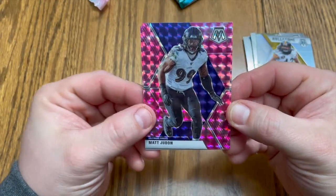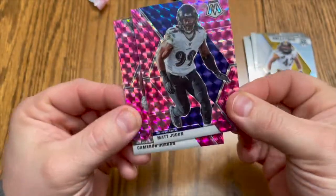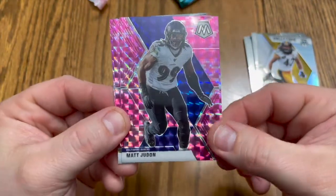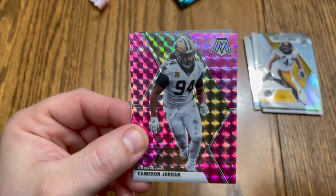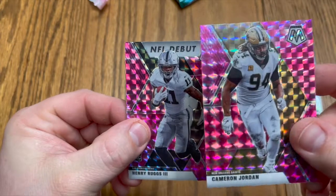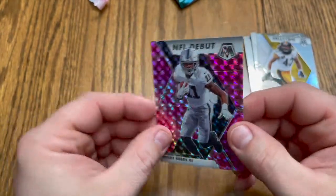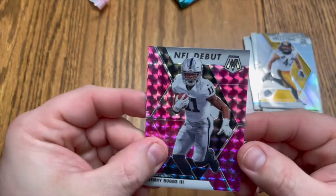Matt Judon — that's a nice pink parallel right there, very nice looking card. Cameron Jordan, and Henry Ruggs III — very nice, very very nice. Not bad at all, not bad at all.